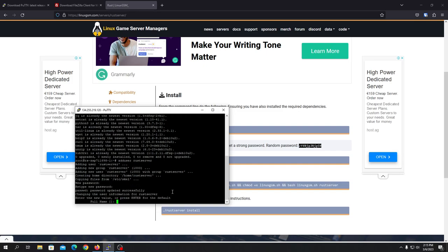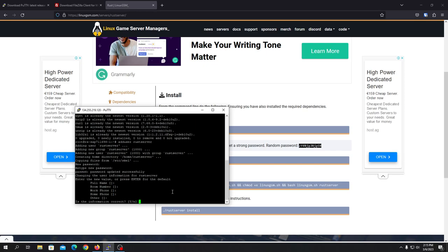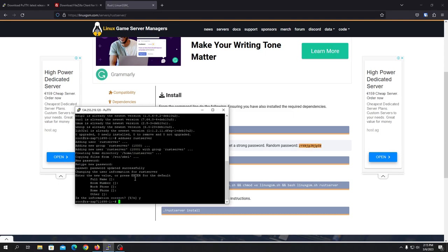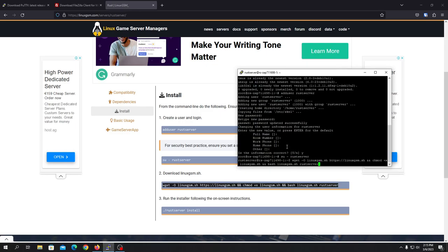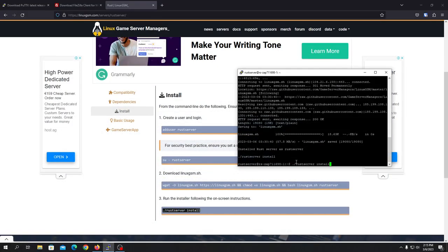This password will also be used to put files on your server using FileZilla, so make sure to remember it. Once it's done, change the user to the server user you just created. Once you're logged in as that user, you can copy-paste the install command — you don't need to do anything else. Now we can finally install the server.